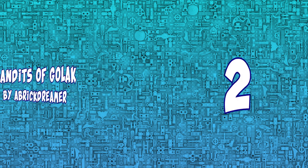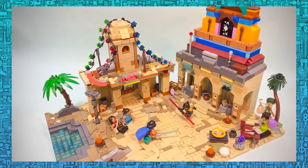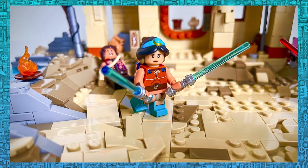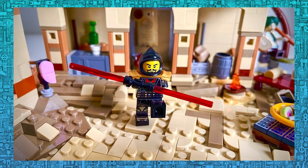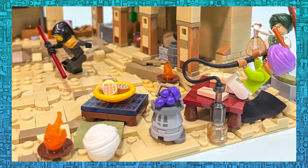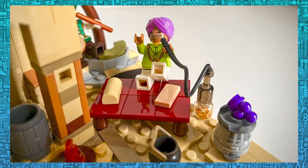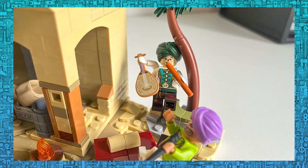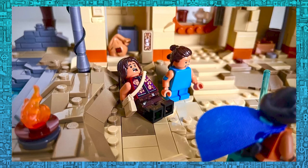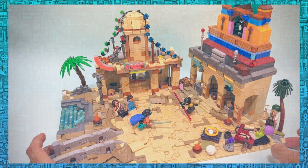Second place goes to Brick Dreamer with his Bandits of Golak mock, based on the second season of Star Wars Visions. What captures the eye is for sure the colorfulness of this scene, which almost gives out a feeling that it's not actually Star Wars, but the minifigure action as well as many small sci-fi details spread all around says it all. We have some nice looking techniques for the buildings as well as the groundwork, which is not all parallel — and that is always a plus when it comes to building with LEGO. I remember your mock from the previous contests I've hosted, and I see a lot of progress in your building, so keep up the good work, and you may even be a winner in some next contest.